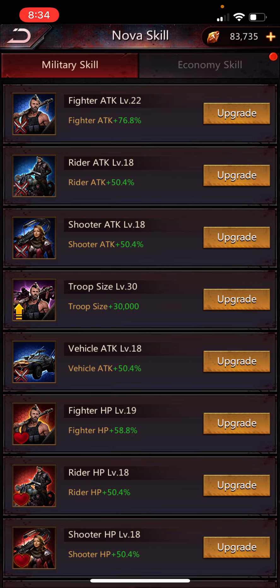A good place to get Nova mill is actually in the diamond exchange shop, which runs every four weeks because of the scorched earth event every two weeks when the diamond exchange shop is not running. Get everything to level 18 first, then max out the troop size because that's valuable.